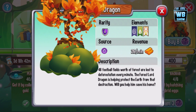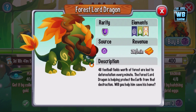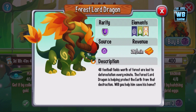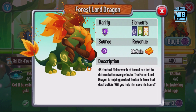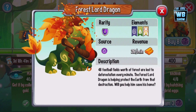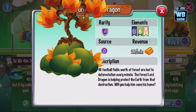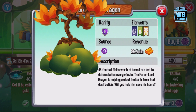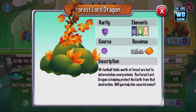This is the Forest Lord dragon, which is a legendary type dragon, also classified in the rarity of legendary with elements of legendary, plant, and light. I do like this dragon because it is a legendary type. 48 football fields worth of forests are lost to deforestation every minute — wow, that's quite shocking to me. The Forest Lord dragon is helping protect the earth from that destruction.